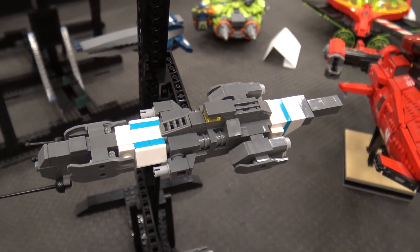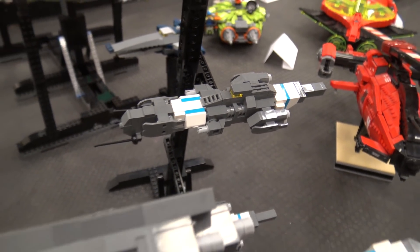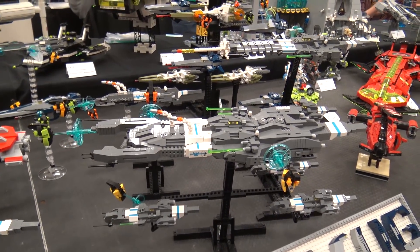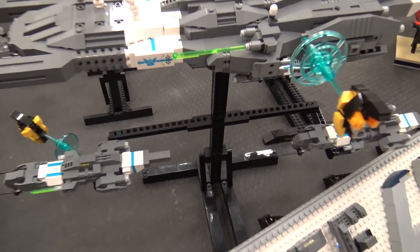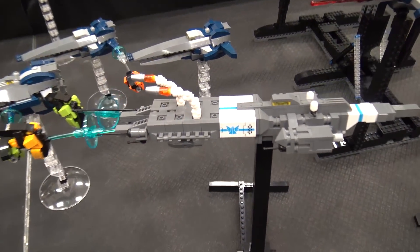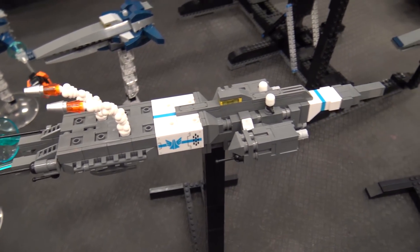So the stands — you build all the ships first and then kind of build the stands and try to position them the way you want? Yeah, exactly. And these stands here, they're fairly simple. They're Technic beams, kind of cantilevered at an angle, so the ships are angled to the public so they can see the tops and the sides a little bit better.